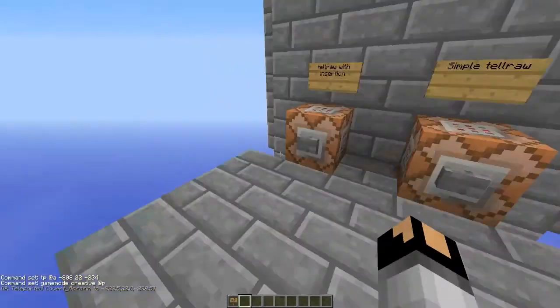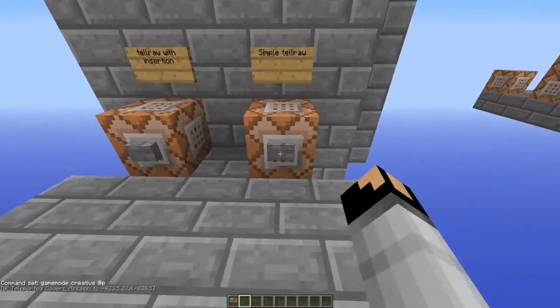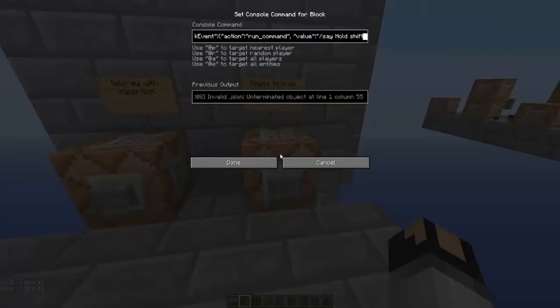So for the cool part - the hints are just tellraw. Like this. And this one is a pretty long command, but it's the simpler one. Or the more complicated one, it looks like. So it's just tellraw text "click this," and then it's just the extra text. Because if you click - I'll show you.